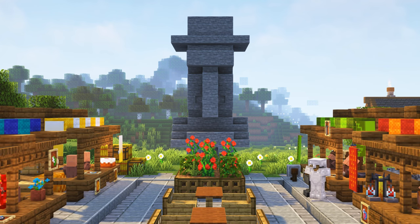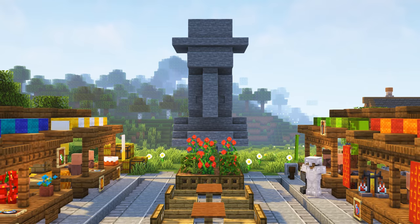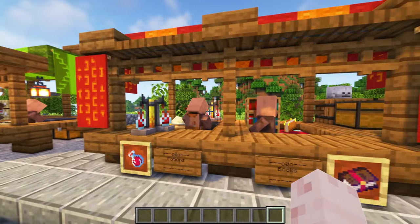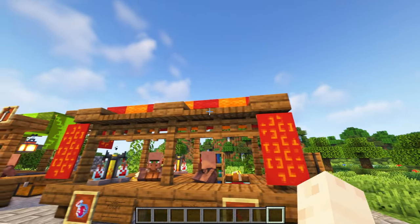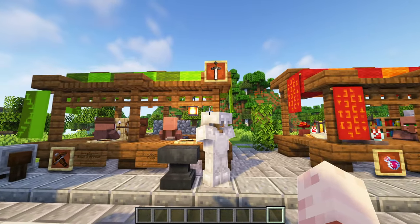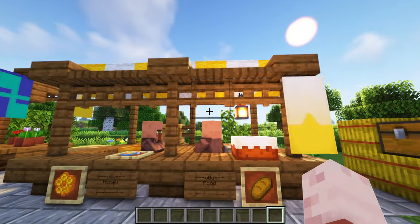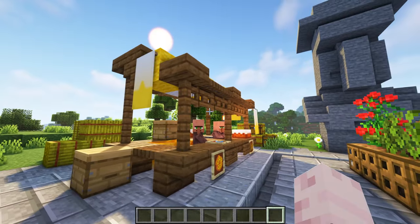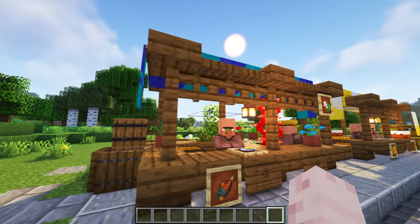Next up is this small marketplace with four market stalls, a villager statue, flower beds and some benches and tables. The market stalls have a very great and compact design, built with spruce stairs, slabs, fences, fence gates and spruce trapdoors. To get some color I used wool for the roof — you can build different market stalls with different colored wool. I also placed some cool banners hanging from the roof for more detail. Every market stall has a different theme, like a bakery, armor shop, potion shop and flower shop. It is a very great addition for your village.